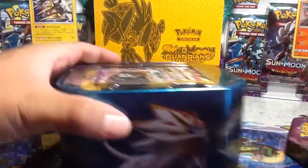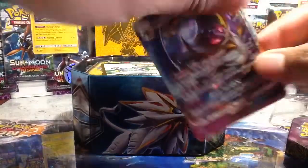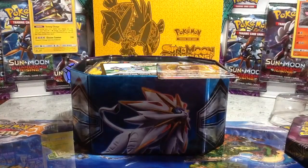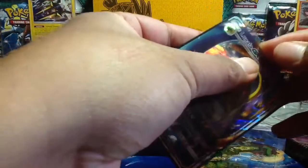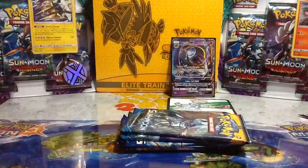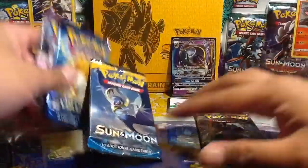Let's get everything out right now. Let's get the promo out and sleeve it up as well. Here's the Lunala X — a lot better condition than my other one I think. Let's go ahead and sleeve it up right now and protect it right away with the ultra pro. I believe those are the Pikachu sleeves. Put the tin code right there and we have the four packs.